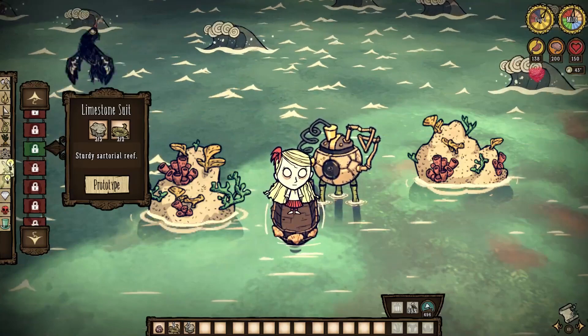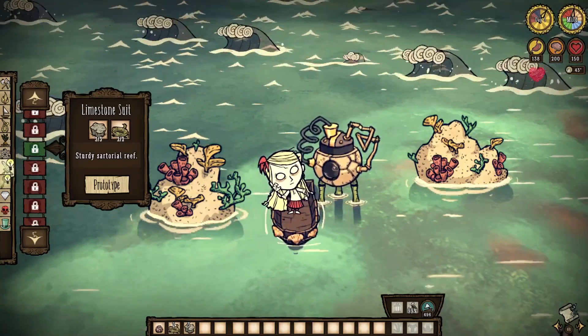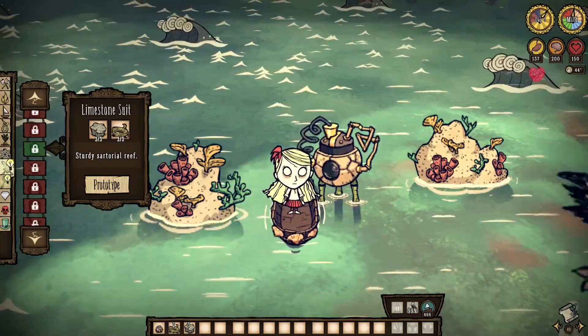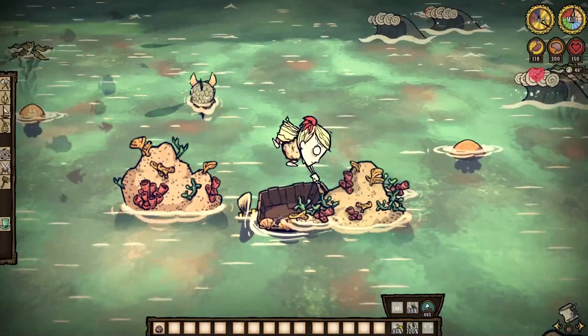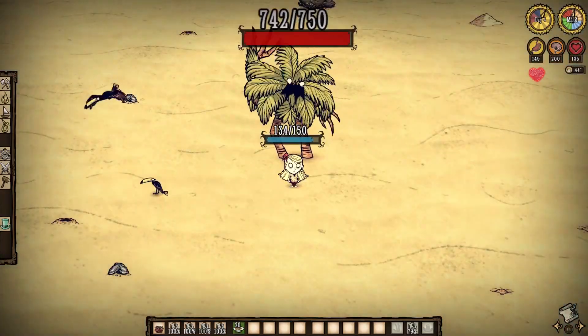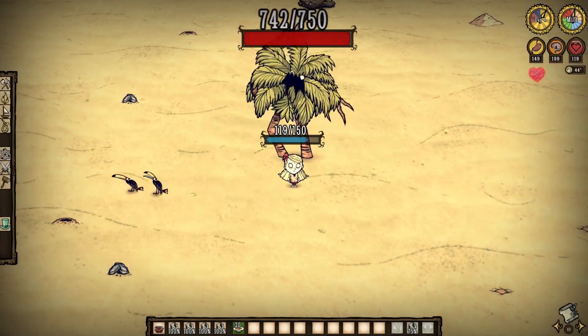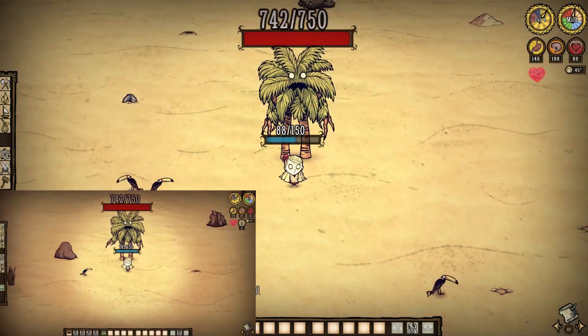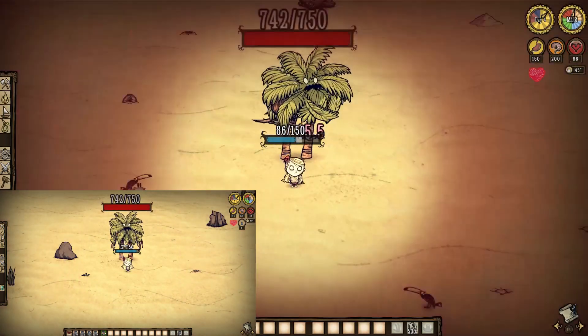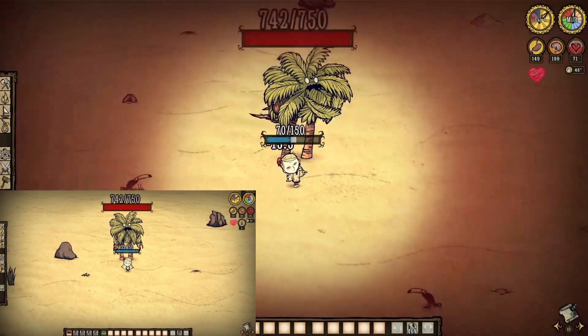Enter the intrepid Limestone Suit. It's very much the equivalent of the Marble Armor from the base game, only kinda not at all really. Remember that limestone is 3 coral refined, so continue your quest to doom the earth and us all for an armor that has 825 durability, grants 70% protection, but slows you down by 10% overall. Compared to a Marble Suit's 1050 health and 95% protection, it is no contest. But the lower penalty to your movement speed is welcoming, plus you can't really get marble without a Reign of Giants world anyway.